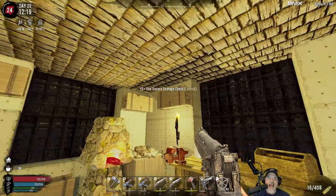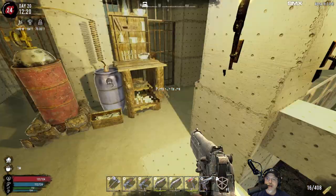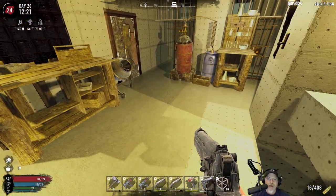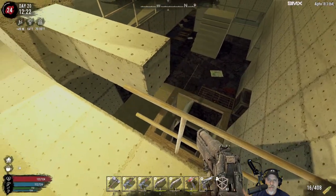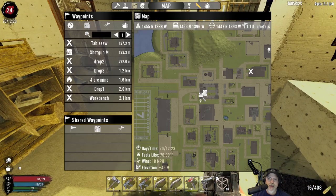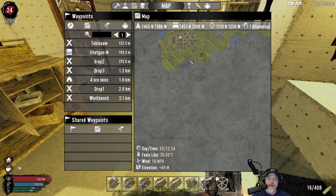Welcome back, everybody, to 7 Days to Die. I'm an old guy gaming, and this is the Wasteland Survival Series, where we play this game on insane difficulty. The zombies are all set to nightmare speed. We're playing on a map that is almost entirely made up of wasteland, generated by the Nitrogen World Generator. We do have one small green biome somewhere on this map, and we are going to go and search for it.